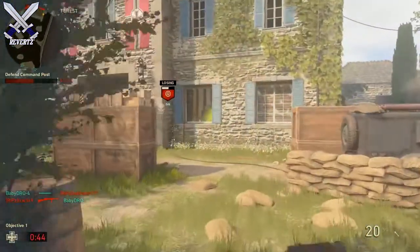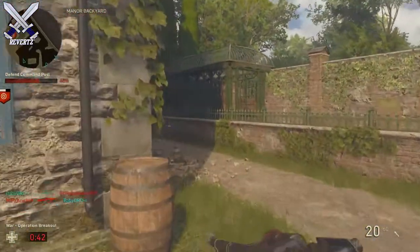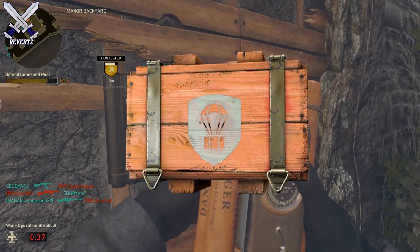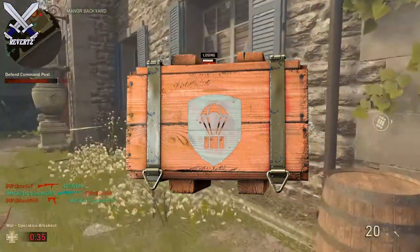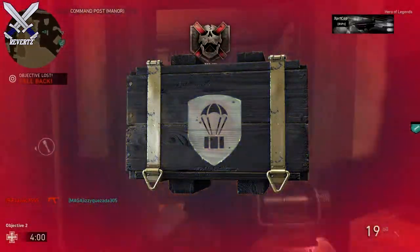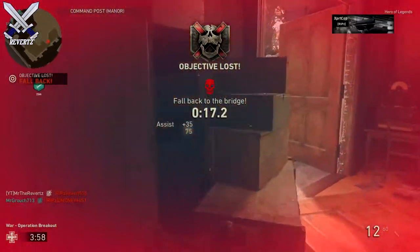Now, if you remember a few months back there was a leak that came out regarding multiple supply drops. The epic supply drop was in that package of loot boxes, and there were a total of three: the first being the epic supply drop, the second being a legendary, and the third being a weapon supply drop. The legendary will guarantee you an epic or legendary item.